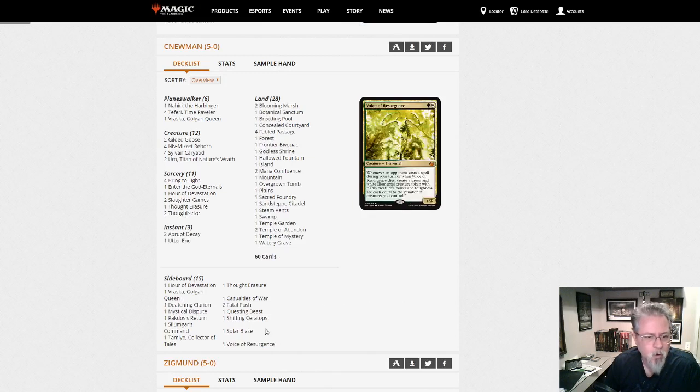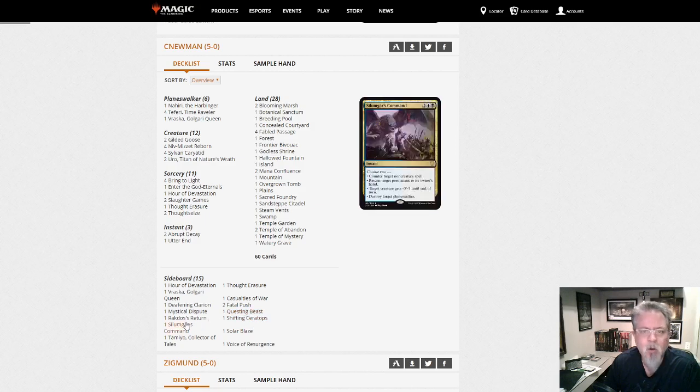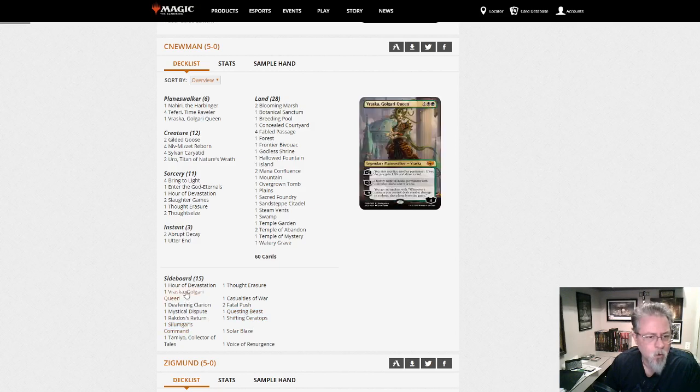In the sideboard: Shifting Ceratops for blue decks, Questing Beast for planeswalkers, Silumgar's Command — don't see that very often — another Vraska Golgari Queen, Hour of Devastation, Tamiyo in the side. I like it — a little more grindy, and this is definitely a grindy deck.